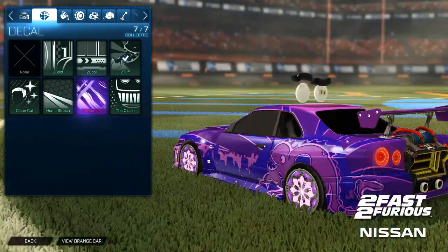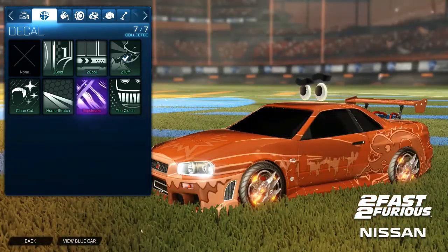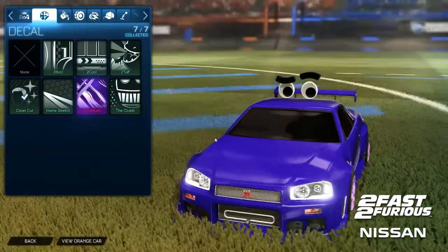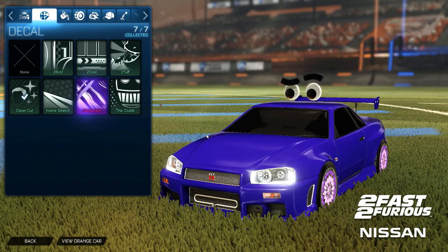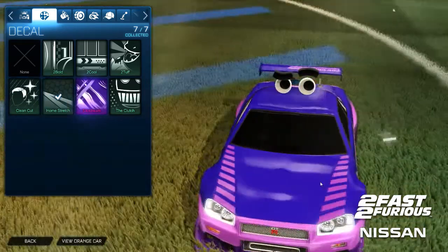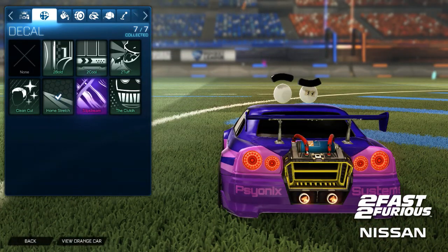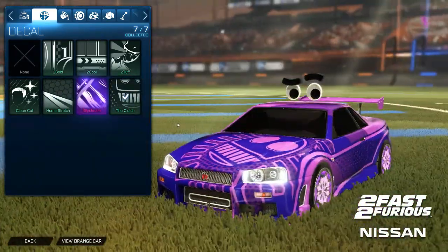None of these decals are obviously going to be used that often. We can see the orange team colors. 'Clean Cut' — oh, which is blue — this one's actually pretty good, surprisingly. Just about every car has a normal one, but the shape of this car looks pretty good with it. 'Home Stretch' has got the tire tread look. 'Psionic Systems' — I love the little engine parts. And there's 'Nitrogen,' and a creepy little face on the front.